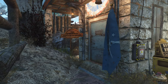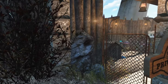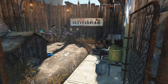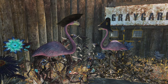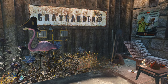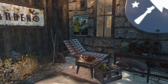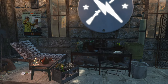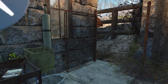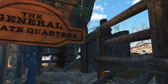We'll go and check out the garden area. You'll notice there's no crops in, and that's because the robots from Grey Garden decide to come over and farm the General's area and not their own. As you can see, the General loves flamingos. There's also a very nice place to sit here and relax. That's it for out the front — as you can see the fencing is also very secure.